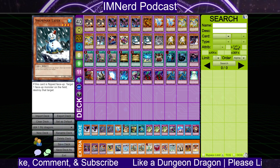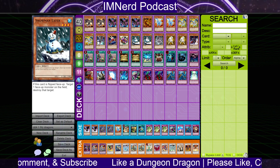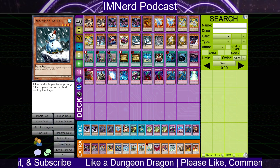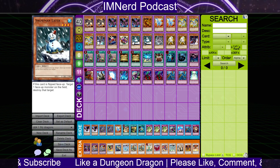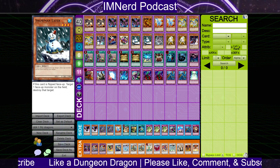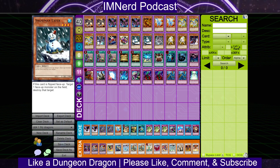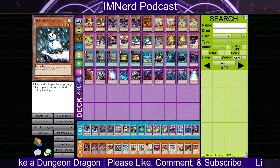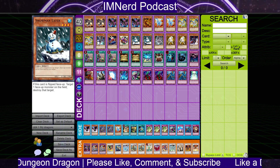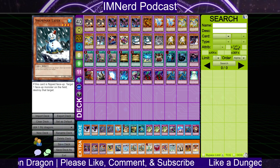Also, for people who think Fairies is a good deck — Snowman also eats that deck too, no pun intended. This card is just well placed in the meta. I pride myself on being very honest on this channel because I don't have anything to gain by lying to you guys. Fairies is not the best deck by far, and Snowman Eater is really good against it.